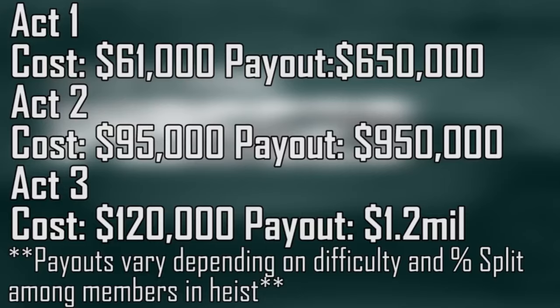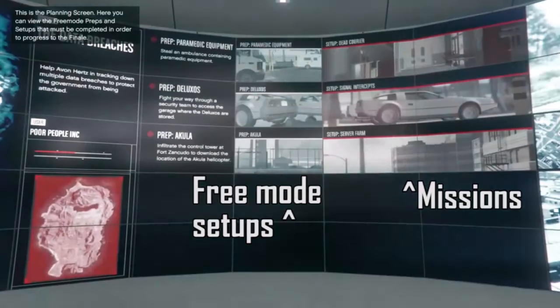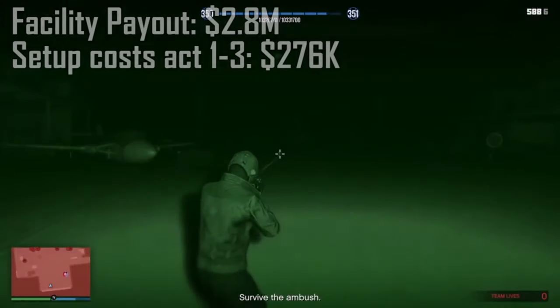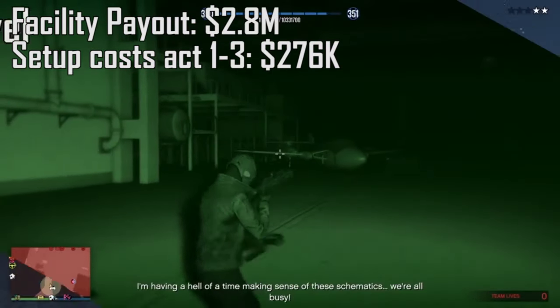For each act there are setup missions, which have to be completed in free roam — you can't do those in a private session. But there are also the actual heist missions, which you can start from your own private session. Act 1 has three setup missions and three actual missions; Act 2 has four setups and four actual missions; Act 3 has five setups and five actual missions.